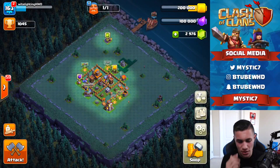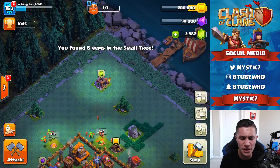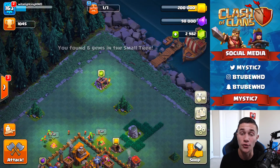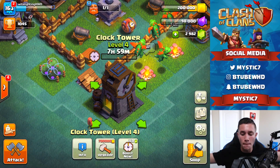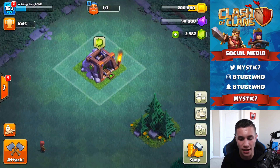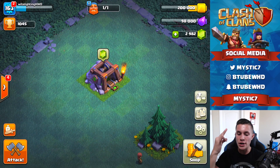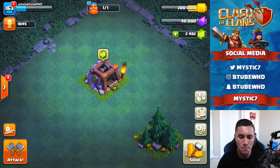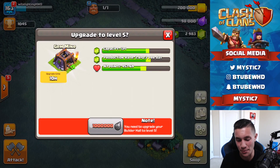We won! 35%. He used an all-giant attack, which is not the best. We found six gems in a tree — that's our first ever gem from the clock tower. Big shout out to the clock tower. Let's collect that — our first ever gem collector gem. Three, two, one — boom, we got a gem!